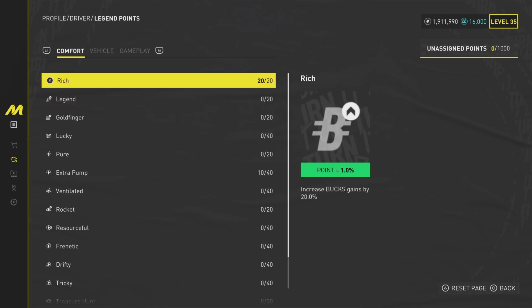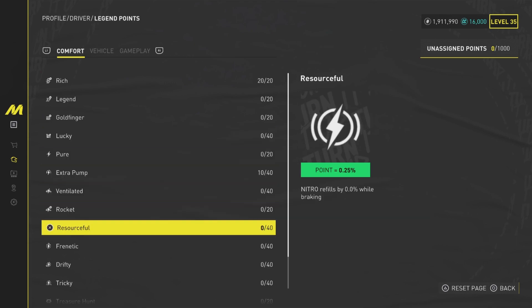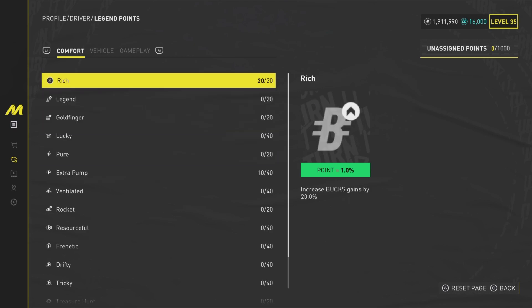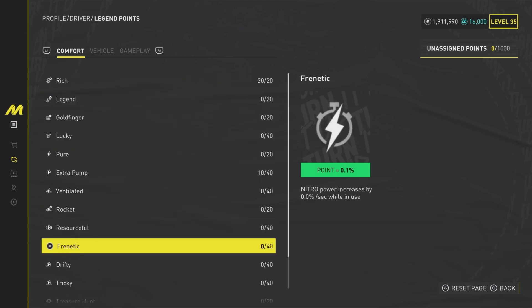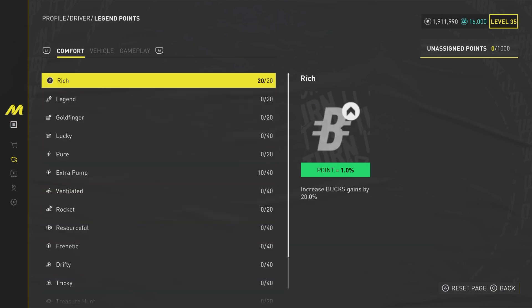Let's go over each category and pick out one or two of the best things to put your Legend Points into. First up is Comfort - this is mainly in-game stuff: money, followers, and things you gain throughout races, like nitro or drift multipliers. The first one we see is Rich.